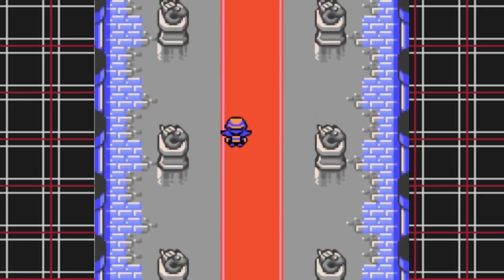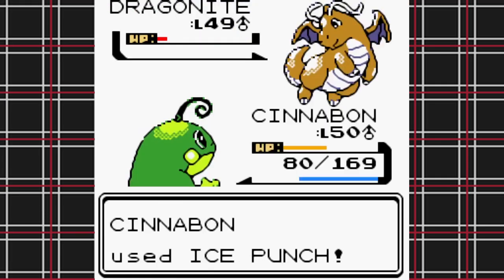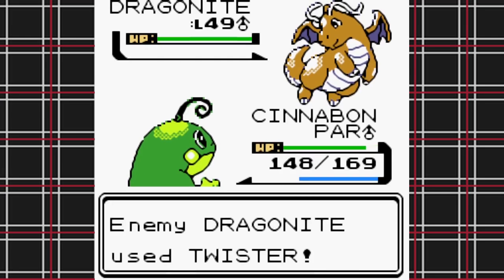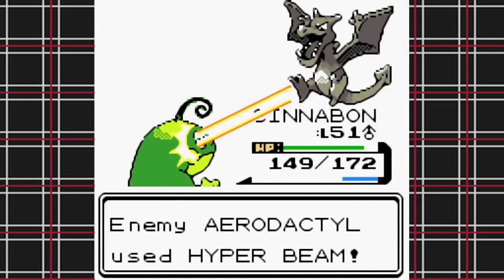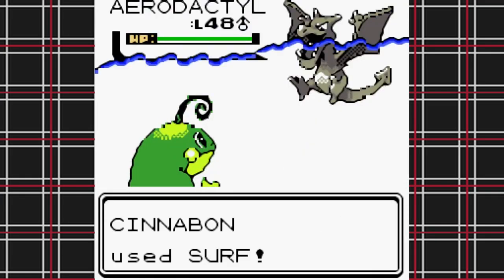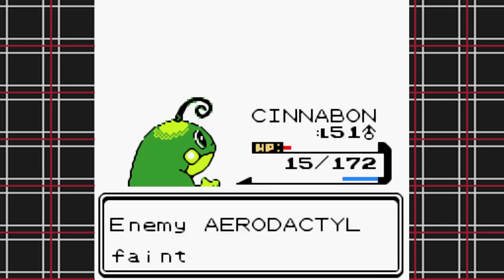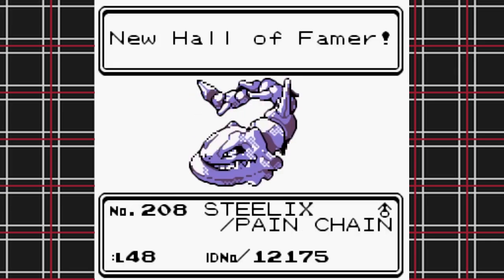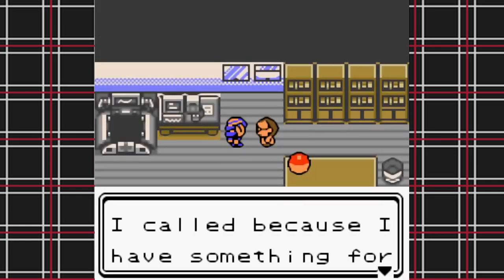The only fight left is the champion — the Dragon Master himself, Lance. I knew I could handle it if I stayed calm. Cinnabon has Ice Punch, which helped a lot against his Dragonites, who love to paralyze you and then try to make you flinch with Twister. His very last Pokemon, Aerodactyl, uses Hyper Beam, gets a crit, and fails to finish me off — sucker. With one final Surf it was over. Dristol and her team had become Champions: Cinnabon, Barkbacue, Pain Chain, Big Mac, Mulkers, and Totemly Spy. We did it.